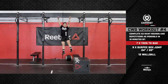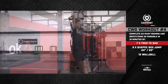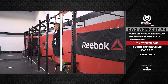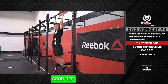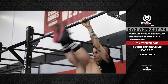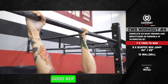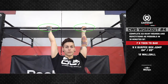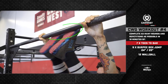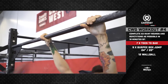The athlete will jump to the bar to begin seven toes to bar. Every repetition begins with the athlete hanging fully extended from the bar with their heels behind the vertical plane created by the pull-up bar. The rep is counted when both feet make contact with the pull-up bar at the same time between the hands. Any grip on the pull-up bar will be permitted, and any part of the foot is allowed to make contact with the bar, as long as both feet connect at the same time.